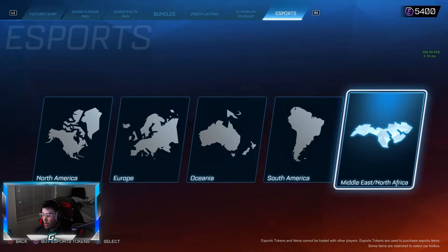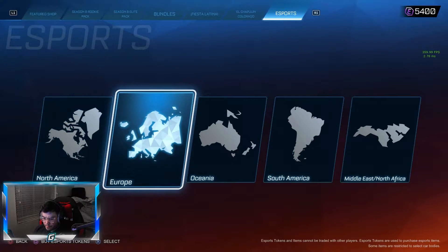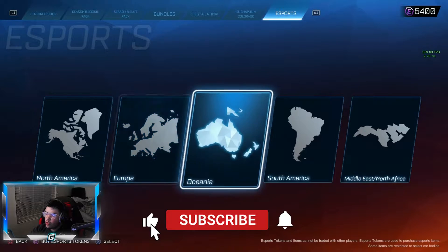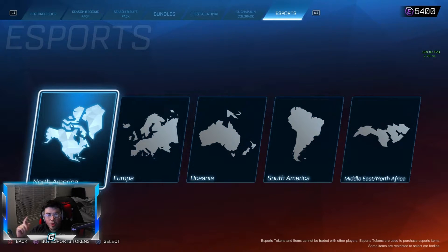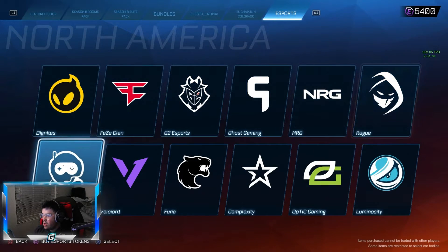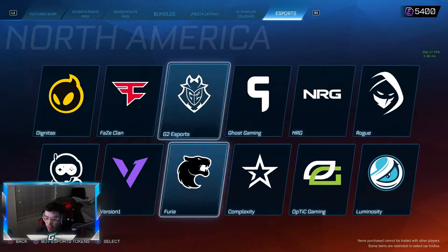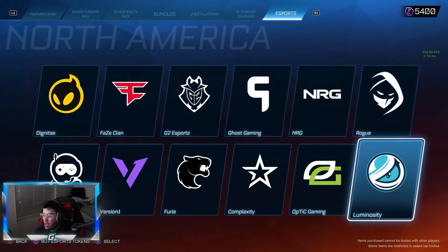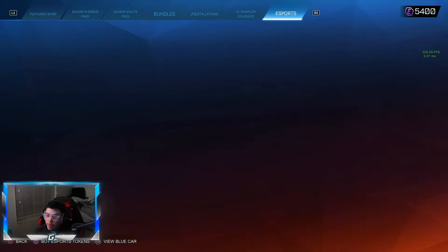They've added in Middle East and North Africa. They did have South America and all these other regions too. Comment down below - is this something new? Like when you go to each region, it kind of has a texture over the land, like triangles or something. Some of the standout new things: you got Optic, you got Furia, Dignitas now in NA, and Luminosity is one of the new ones.